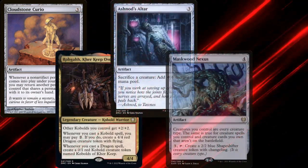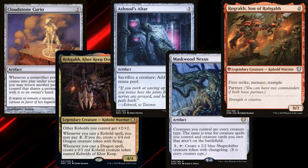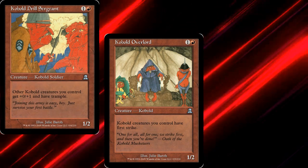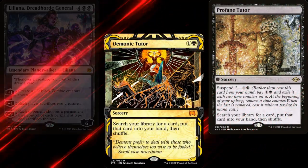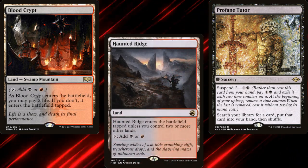In fact, the only thing that would make our deck even more powerful would be a Cloudstone Curio. If we had this and combined it with our commander, Ashnod's Altar, Maskwood Nexus, and any of our 0-mana kobolds, we can make infinite dragon tokens — but at $60, it's a bit out of budget for a $100 deck. Two more kobolds are also out of budget: Kobold Drill Sergeant and Kobold Overlord. To make this deck stronger, we'd want to add cards that draw us cards when we sacrifice stuff, like Liliana, Dreadhorde General, or additional tutors like Demonic Tutor or Profane Tutor. Better lands like Blood Crypt or Haunted Ridge would also go a long way. But even without those upgrades, this deck is still a blast to play.